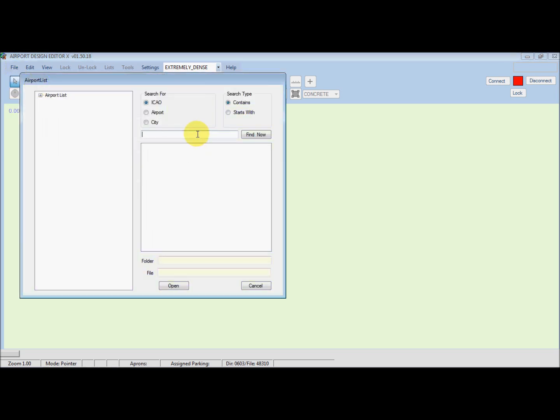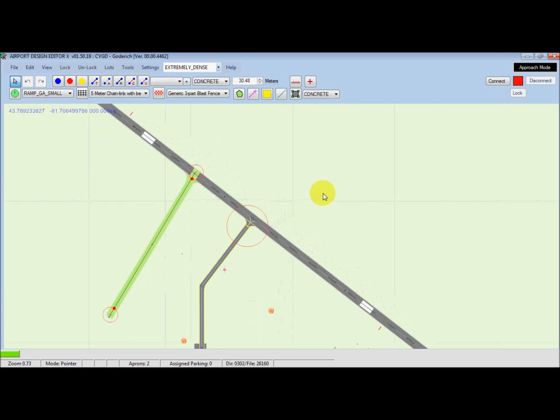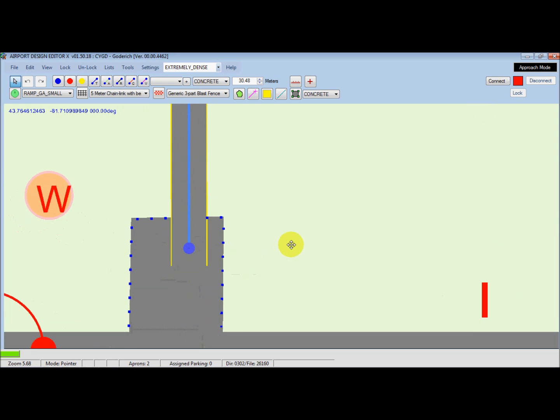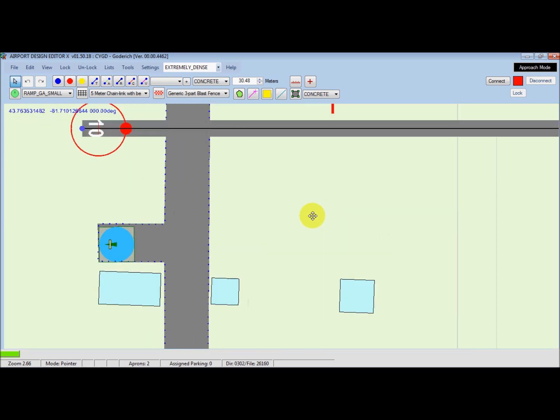We'll open the original airport — it's Charlie Yankee Golf Delta — and give you an idea of how easy this program is to use. It's really, really intuitive. I'm surprised I didn't give it a shot sooner. Here's the stock build of my local airport. It doesn't even have a complete taxiway. No parking.